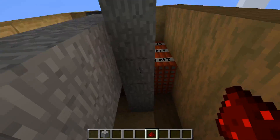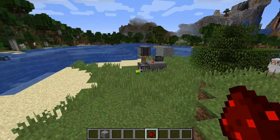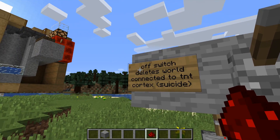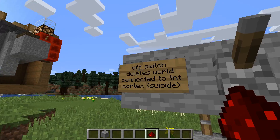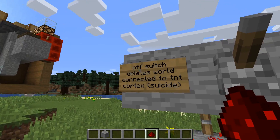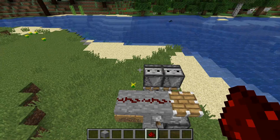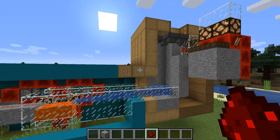If see bad thing, if health drop, die. Technically that's just the total lore of Minecraft: if health hit zero, die. Activate TNT cortex — suicide.